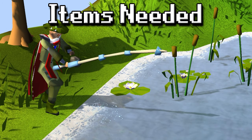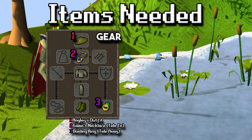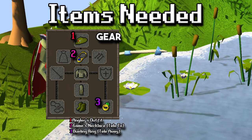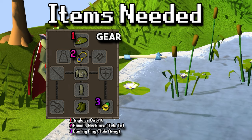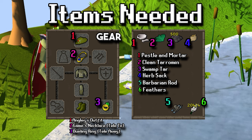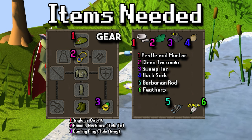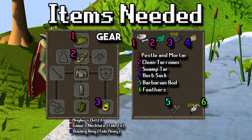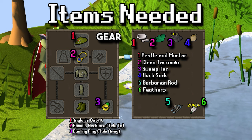For the items needed, first off we'll go with the gear. The angler's outfit is what I have pictured. In addition to that, I have a games necklace teleport to get there, and then a dueling ring teleport to Castle Wars Bank to teleport away. You can choose whatever teleport you'd like when leaving — I just like the dueling ring. For the inventory, there are six items. The first four are optional if you want to sweat. The first thing is a pestle and mortar, which we're going to use to combine the clean tarromin along with the swamp tar. I also have an herb sack which can hold extra tarromins if needed, in case you accidentally mess up when combining. The two things you will absolutely need are a barbarian rod and some feathers.